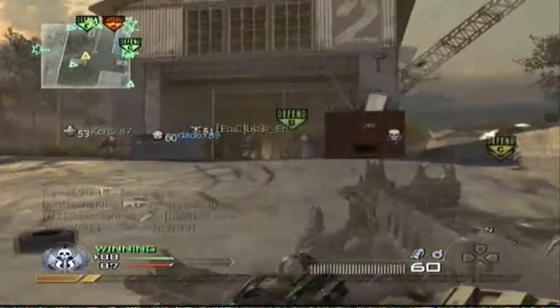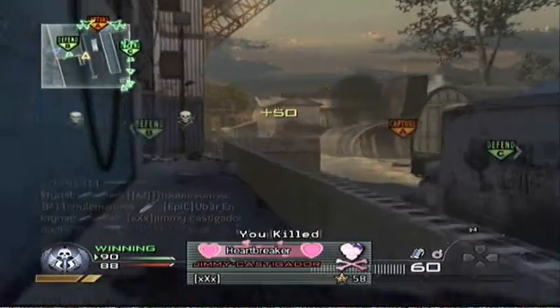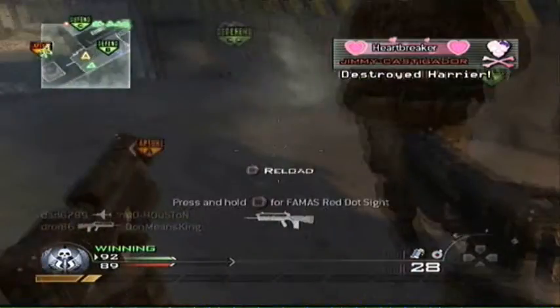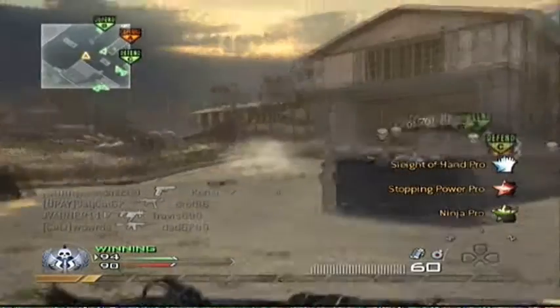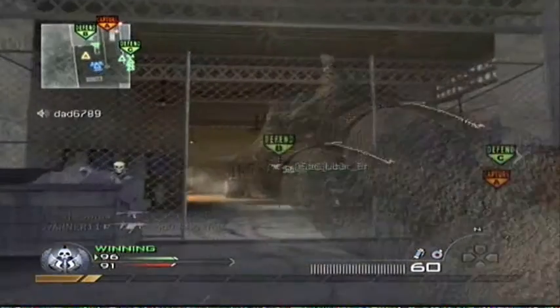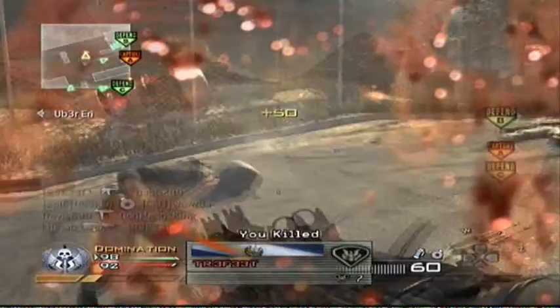Which is kind of unfortunate, because I really like using the Stealth Bomber — whether or not it's useful doesn't really matter. I only managed to get two kills with the airstrike that time. Two kills with the airstrike really isn't bad, but comparing it to something like a Harrier, which is only one kill more killstreak-wise, but can get you like five or six kills. I mean, the airstrike before got me four or six kills — I don't even know.